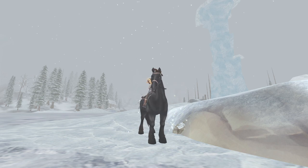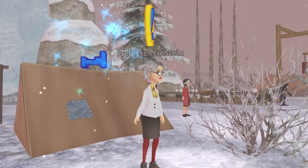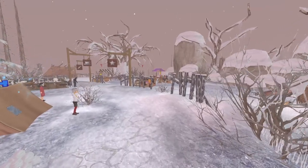After unlocking Dino Valley and meeting Nick's Stormcrown, you'll get to help him build his camp. After building the camp, you will meet Professor Einstein, who wants to improve the campsite even more. Follow the quests and dailies with her, and you'll unlock different levels of reputation that unlock more things to improve at the camp.